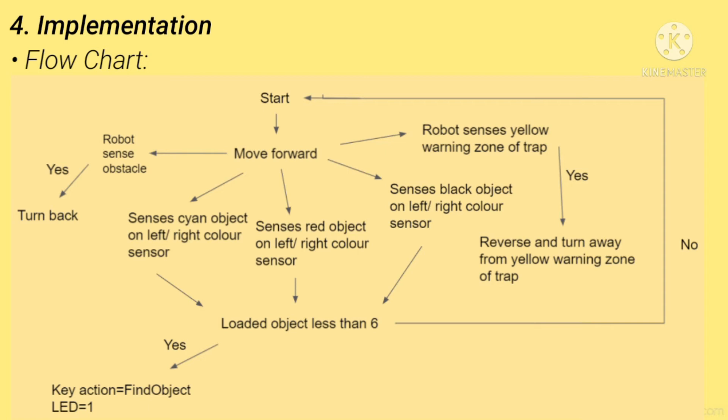Secondly, when the robot senses a cyan, red, or black object on either the left or right colour sensor, it will check whether loaded objects are less than 6. If yes, the key action switches to finding an object and the LED will be set to 1. If no, it goes back to start. Thirdly, when the robot senses a yellow warning zone of a trap, it will reverse and turn away.